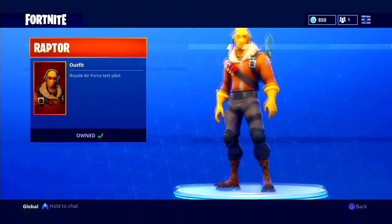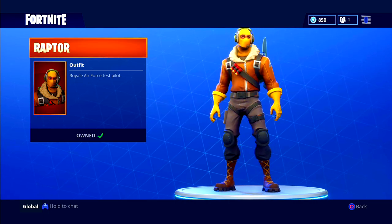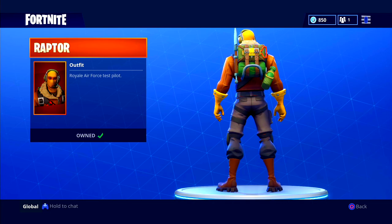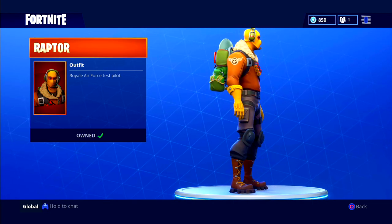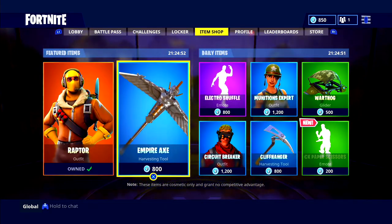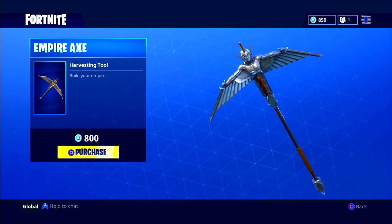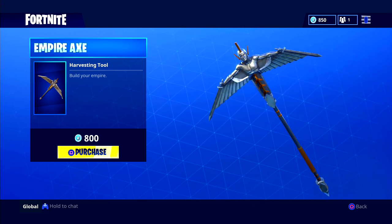As you can see here, we've got the new items. We have the Raptor skin — I've had this guy for a while. Royal Air Force test pilot, such a cool skin in my opinion. Pretty dope. And then we have the Empire Axe — 'Build Your Empire' — a pretty cool pickaxe worth 800 V-Bucks.